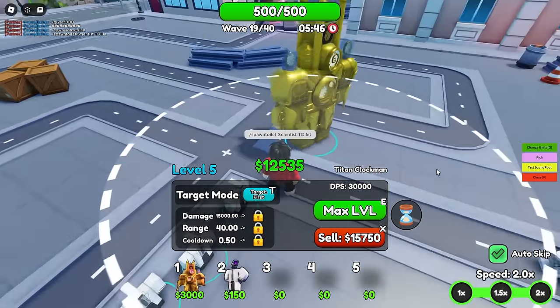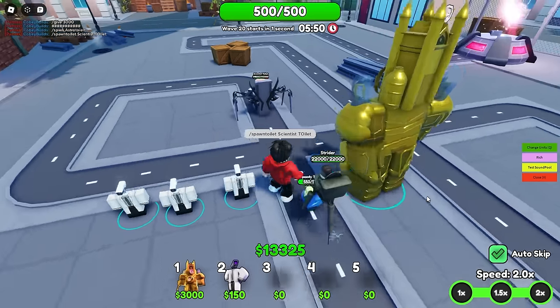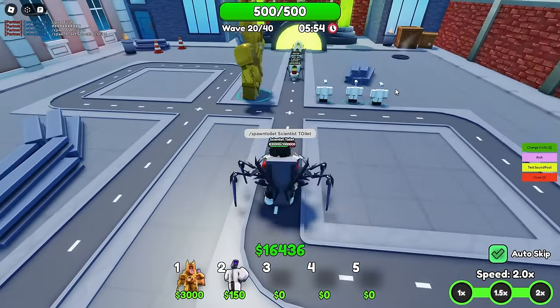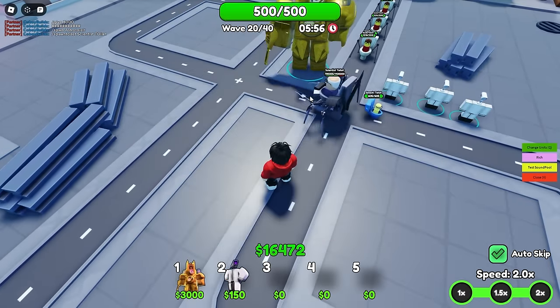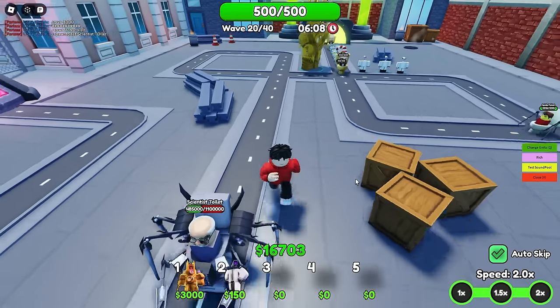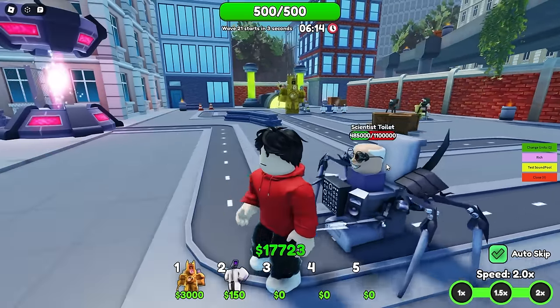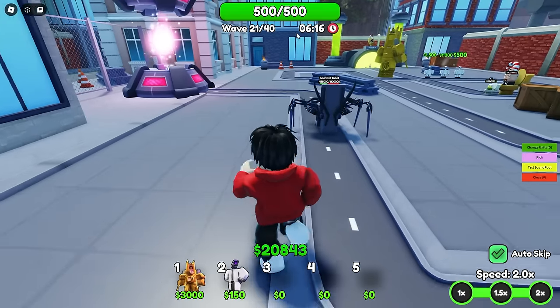We'll have to do the same test when we get the upgraded one at wave 19 as well. Let's use the ability now - send him backwards. The ability resets really quickly. But it got past - he's glitching out and the toilet got through. So now let's use the new Titan Clockman and see if at wave 19 it can kill the scientist toilet.